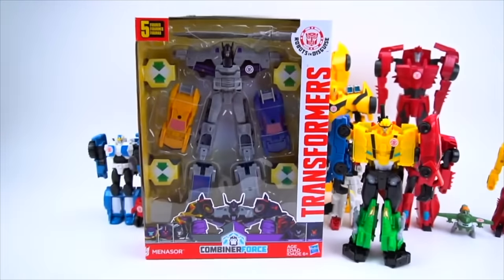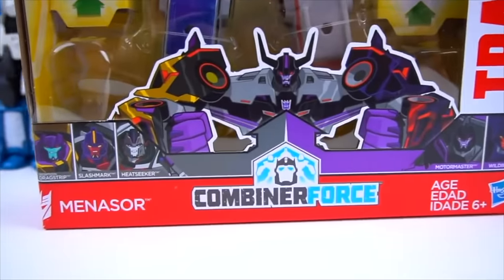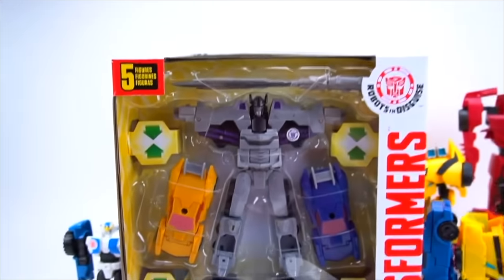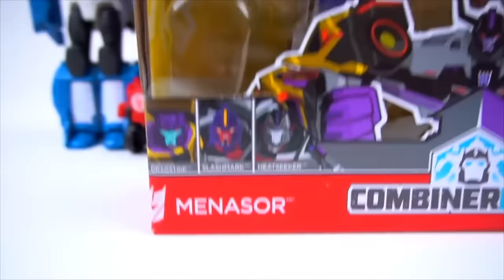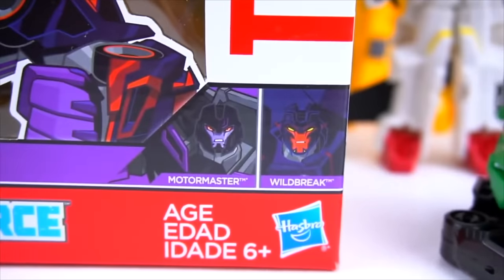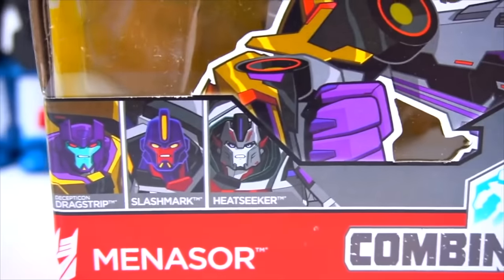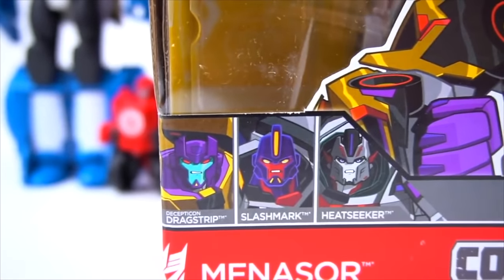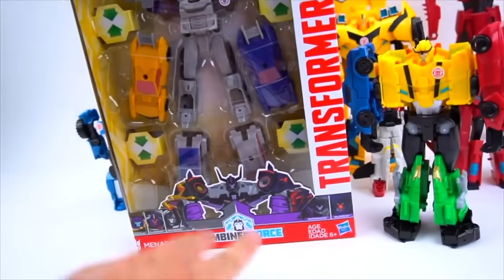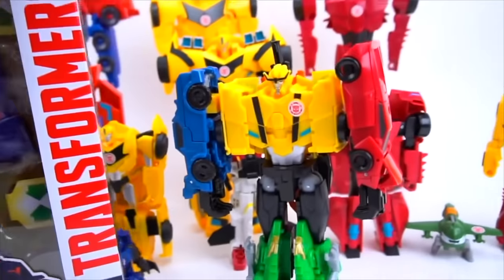This is awesome right here — Combiner Force Menasaur! It comes with five characters. On the bottom you've got Wild Break and Motor Master. Over here you've got Heat Seeker, Slash Mark, and Decepticon Drag Strip. This one actually has five total characters — one, two, three, four, five — that actually transform. Menasaur also comes with a sword.